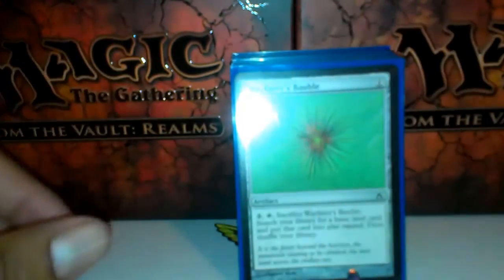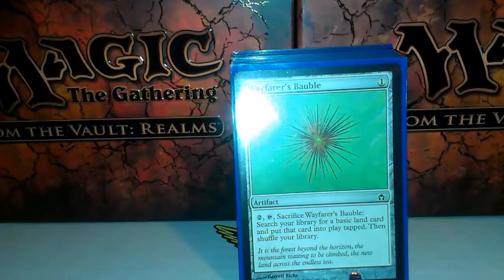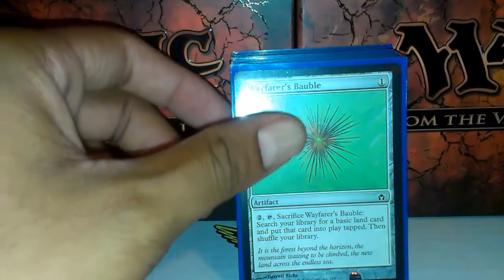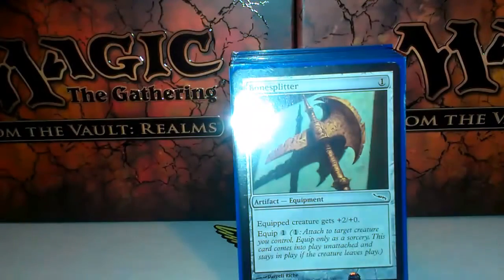We're going to start off with Skullclamp. Wayfarer's Bauble — for those people playing three or four colors, this is a good way to get some lands into play, some of your colors. That's also one of the key responsibilities of artifacts: to help you fix your mana if you're running more than two colors.